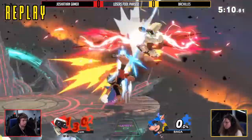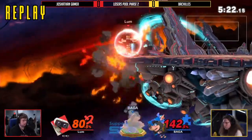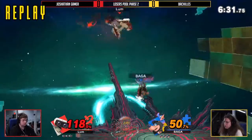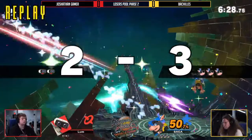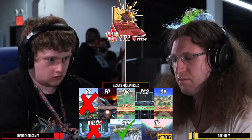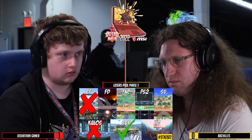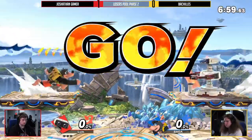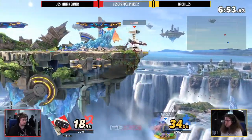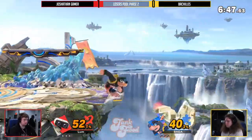That was a really nice first game for Joshethan gamer — all of those really well-played situations. Now we're wondering what the counter-pick will be, and it is Small Battlefield. That makes sense in theory, especially for Bachilles. But ROB is still a concern — Joshethan needs to stay mindful of his positioning when getting hit and rethink what he's being punished by. We're starting at a very even 52 to 49, rising on Bachilles's end.